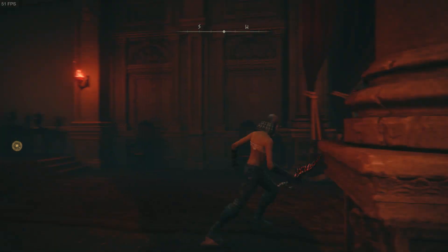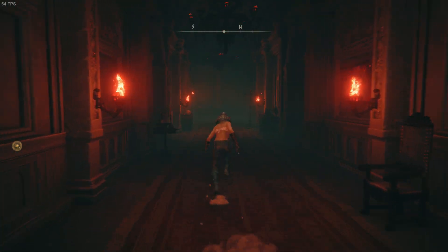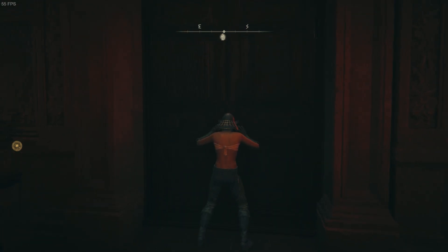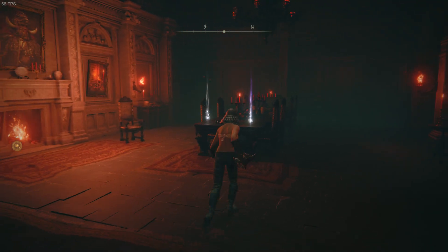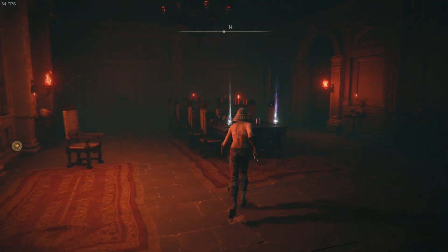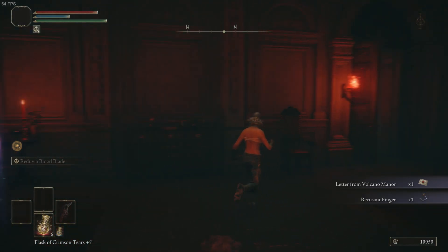I think this might be a good spot to stop, then run into the other room and talk to the NPCs. Is there an NPC in this room? Are we supposed to do anything in the room where Bernahl usually sits? No. I just went in there for nothing.